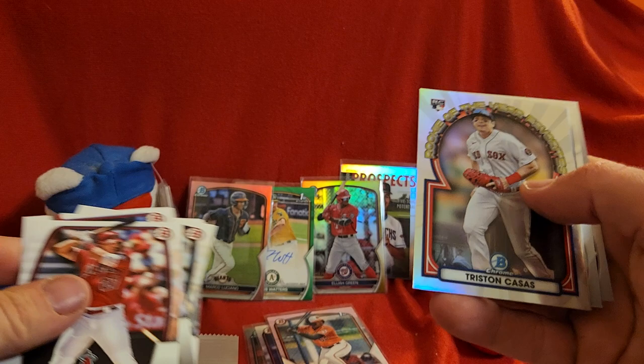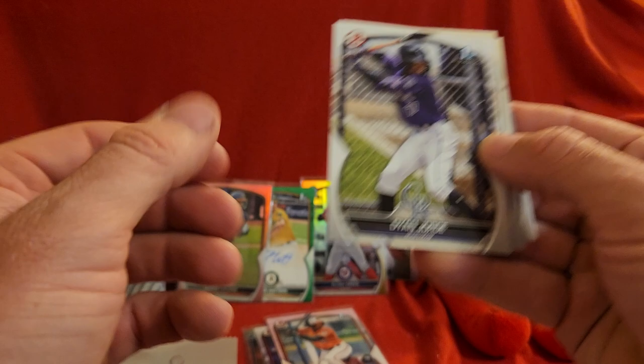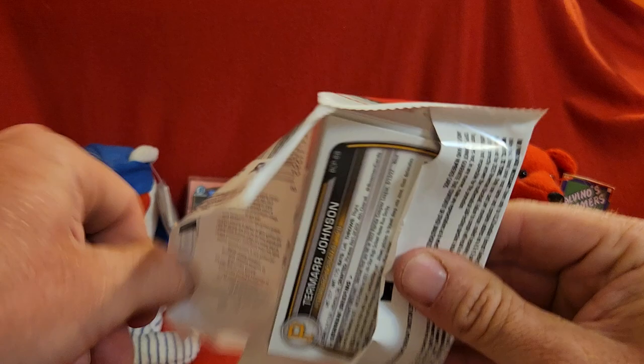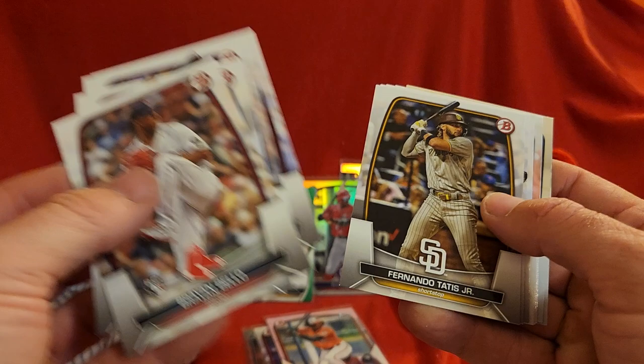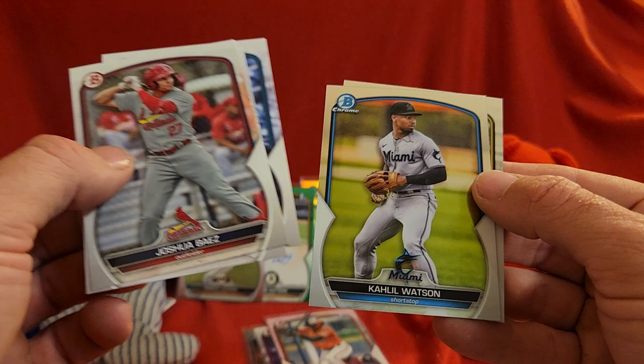Base cards — Tristan Casas. Elise and Golov. One more pack to go. There's Bello, Joshua Baez, Laura, Cole Young, Coleo Watson, and Tamar Johnson. Oh, that was the last pack.